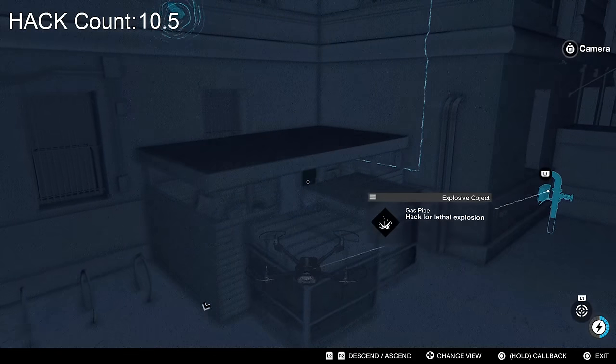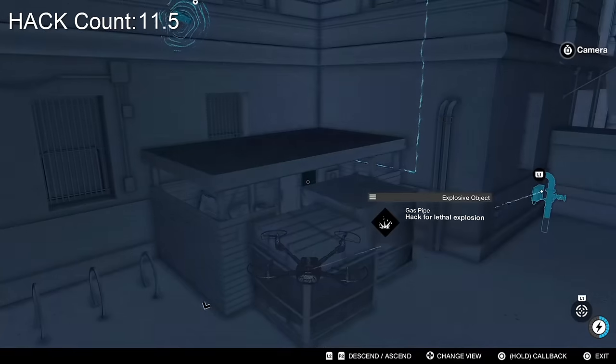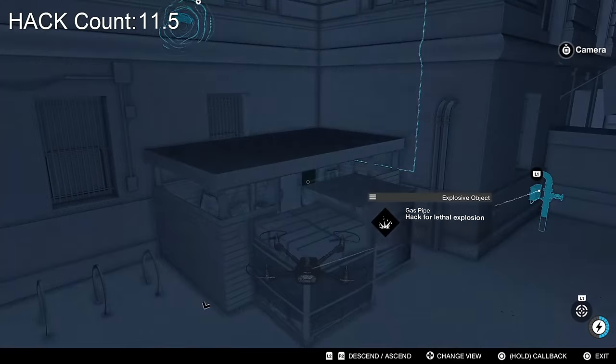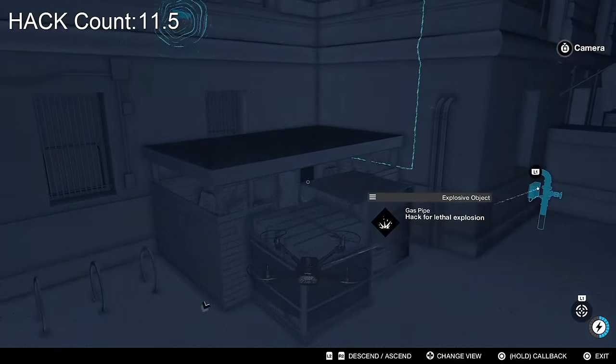All you need to do after that is get your drone to fly back up to the top and perform the hack, and that will unlock the enhanced spring ability for the RC which you then need to use research points to learn.